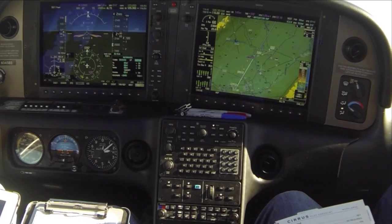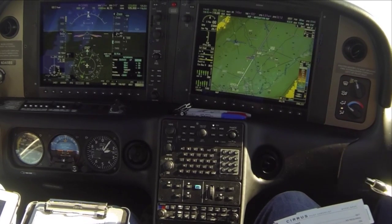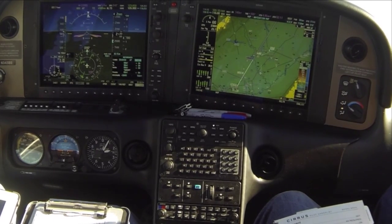Since they haven't issued us anything other than the primary missed approach procedure, we'll go with that altitude of 2,000. So after we intercept the glide slope, we want to make sure that 2,000 is set for the missed approach procedure. The call would be calling NorCal Departure: Cirrus 345 Bravo Sierra is 400, climbing 2,000, published missed at Stockton.